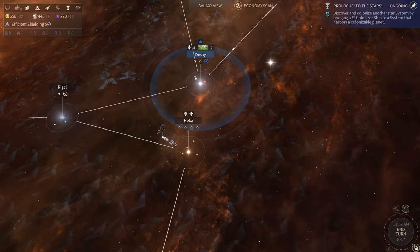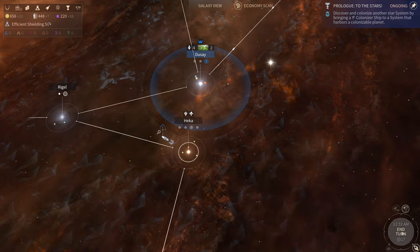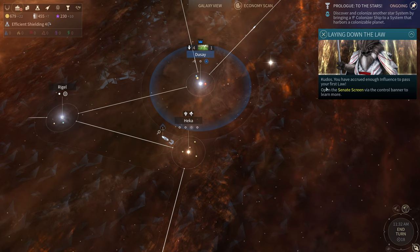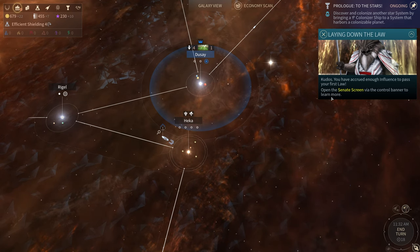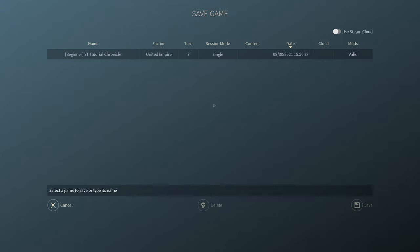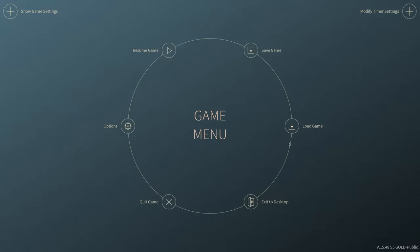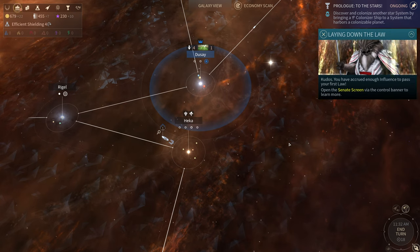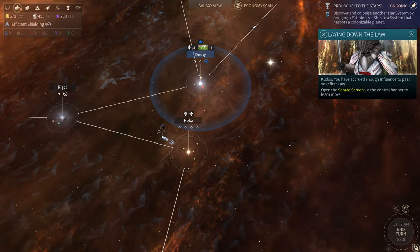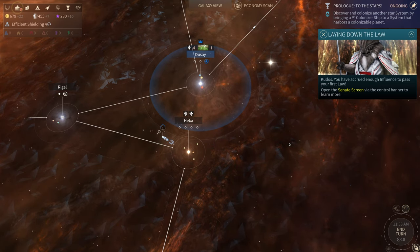Well, that's going to end it for this episode guys — we're on overall turn number 17. Kudos — you have accrued enough influence to pass your first law. Open the senate screen via the control banner to learn more, and we will do that learning in the next episode. Let's save it. This has been fun so far — I hope you guys are enjoying it and I hope it's helpful. I'm Aesop Grimm, thank you for coming by the channel, I will see you in the next episode where this story continues.